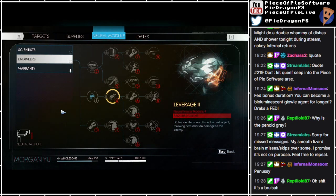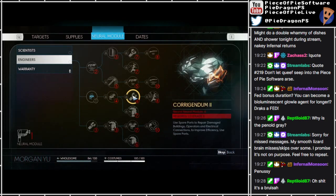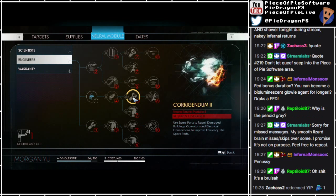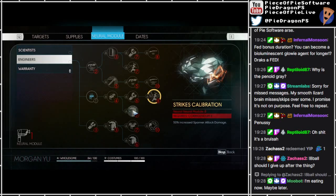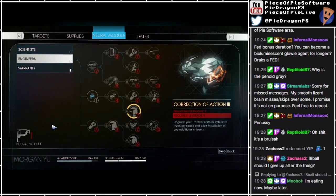Leverage to lift heavier items and throw the next object - throwing items that do damage to the enemy. Corrigendum. Yep, it's a bruiser. Oh fuck, it's a bruiser! Use spare parts to repair damaged buildings, operators and electrical connections to improve efficiency. Use spare parts, strikes calibration - don't we already have that? Fifty percent increased spanner attack damage.